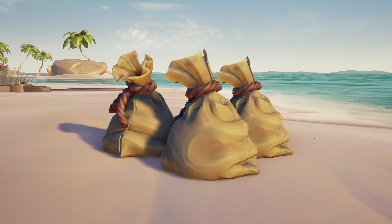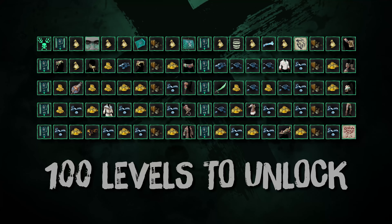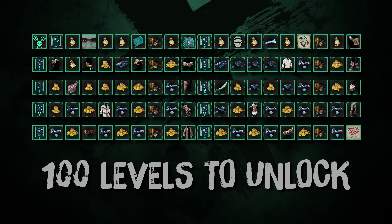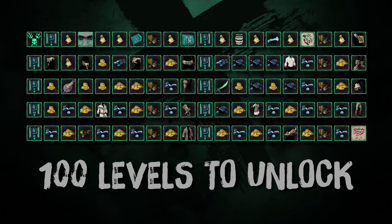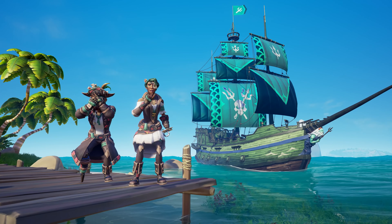And on top of that, the launch of Season 2 sees all new trials and another 100 levels of fantastic rewards to unlock, which are free to all players, including the Ocean Deep ship parts and the Lucky Hand clothing set.